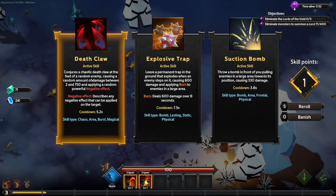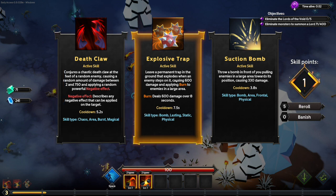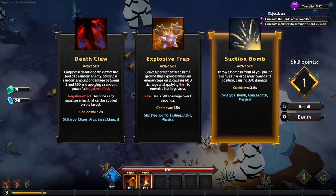We've got a choice here: chaotic death claw at the feet of a random enemy, explosive trap, or suction bomb.